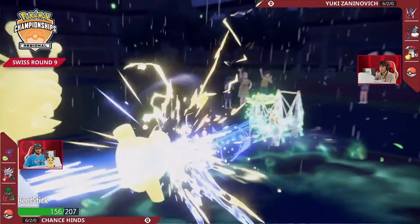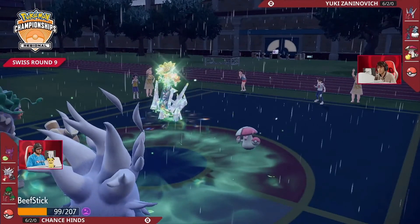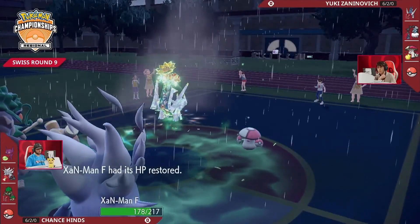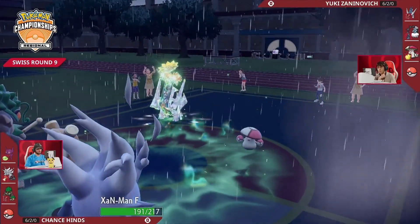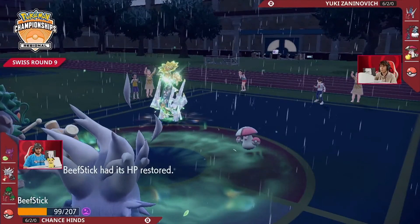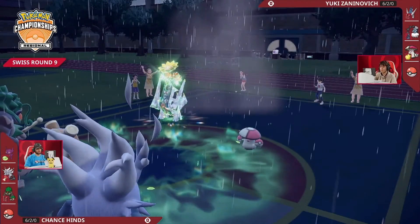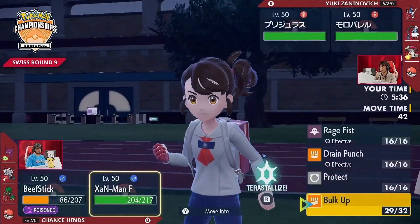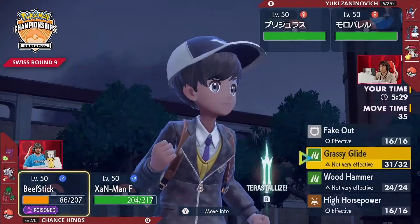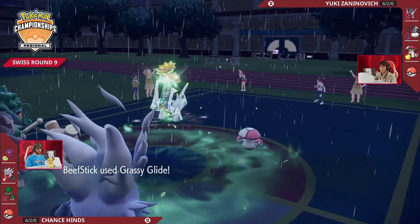The Electro Shot actually lands right into the Rillaboom. Yuki is taking a tactic that a lot of players will employ against Annihilape — just refusing to attack it. If you have Amoonguss on the field, it takes a lot of Rage Fist boosts to Drain Punch through. If you can just refuse to give Rage Fist boosts and it stays at 50 base power, that's one way to handle it. But Chance has been in this situation before — he recognizes he's got to get it to at least 100 base power, and one Grassy Glide will do that. Now with three boosts and a 100 base power Rage Fist, it's starting to look a lot easier to deal with both Pokemon. Archaludon has three stages of boosted special attack but still hasn't landed any damage on Annihilape.